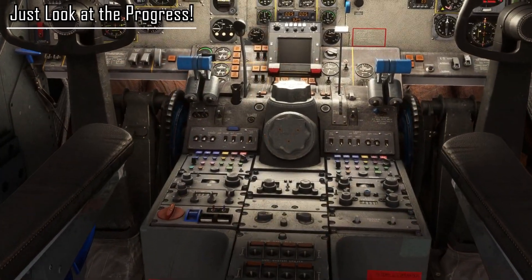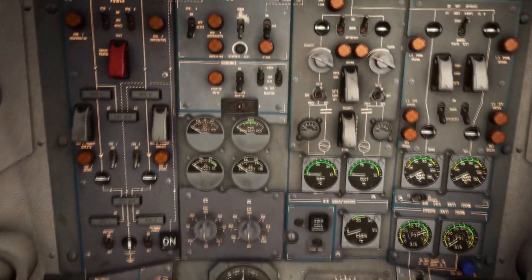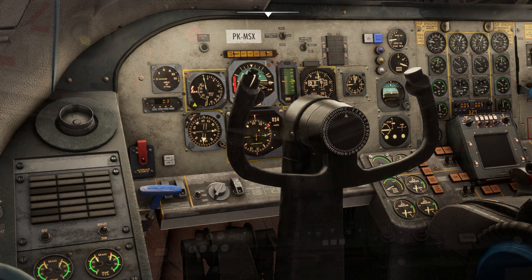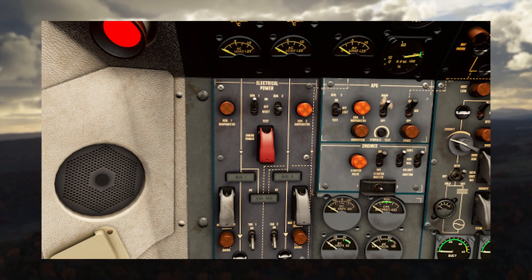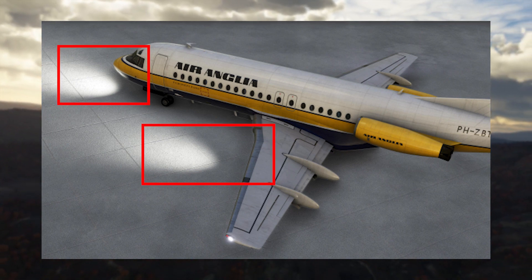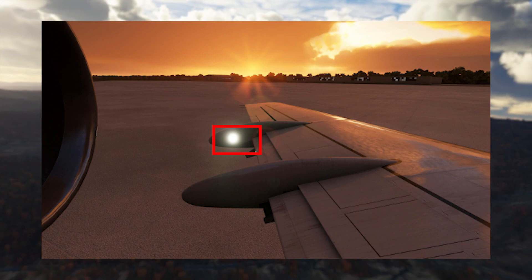Looking at the amount of progress already made on both the exterior and interior, this aircraft might not be far away from release. JustFlight tips its hat to Microsoft Flight Simulator's stunning light capabilities, which allow them to realistically simulate all the different types of lighting on a classic airliner like the F-28, with over 50 dynamic lights covering the exterior, cabin, and cockpit combined. This close-up of the overhead panel shows incredible detail not achievable in previous iterations of Flight Simulator. Even the quirky logo lights built into the flap fairings are simulated, as seen from the rear of the passenger cabin.